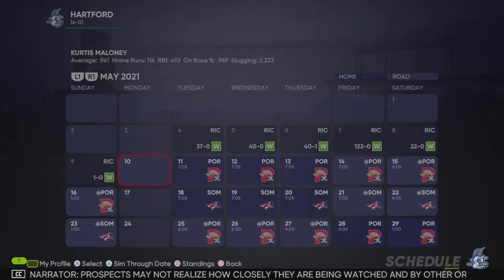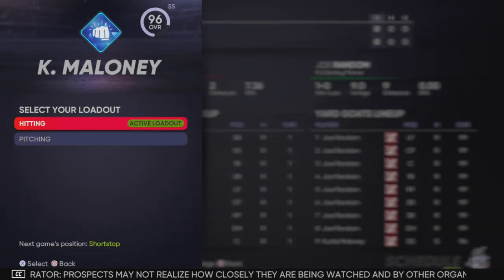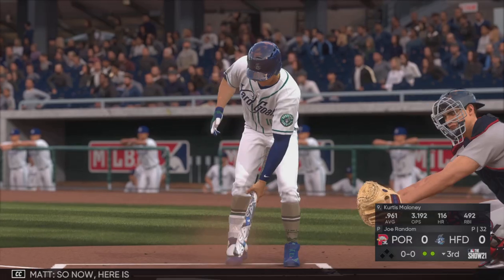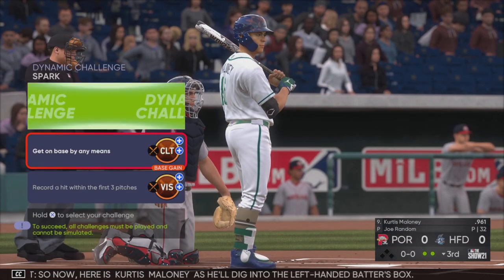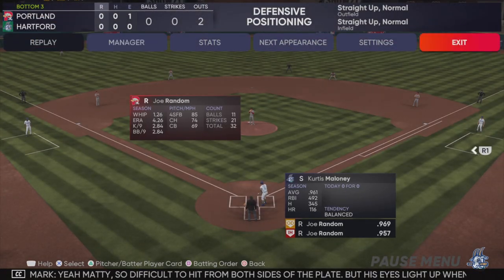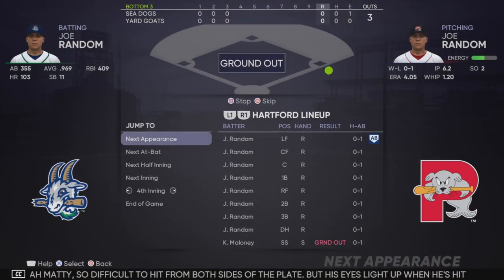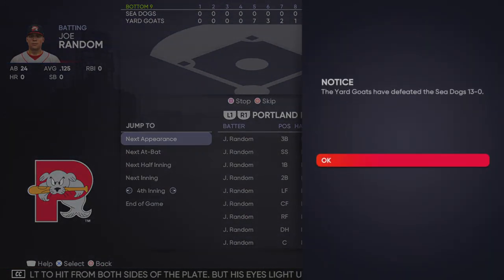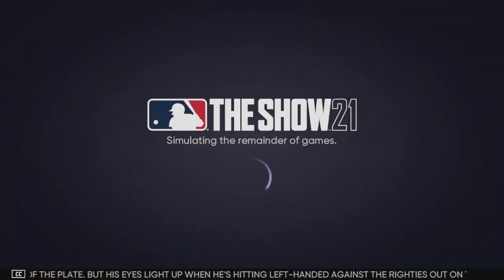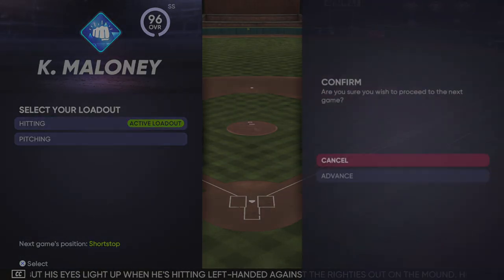So I just skipped through all of this. Now you play your first game. Once you get up to the plate, it doesn't matter — once you load into the box, sim and exit. Thirteen to zero, terrible game. Look, we got all of our stats done. So I'm going to just keep on simulating and simulating, and I'll see you all in a few seconds.